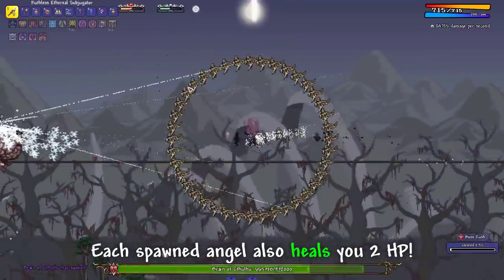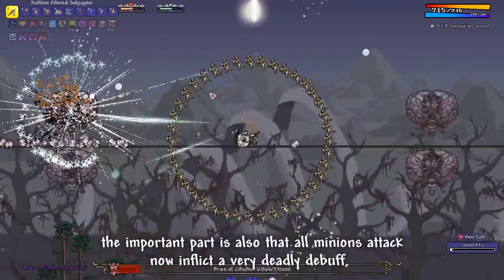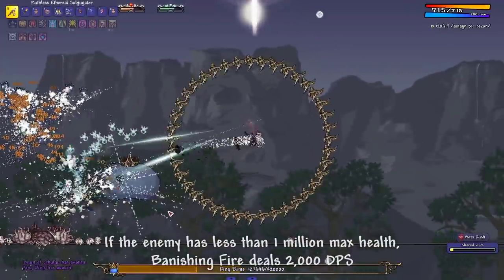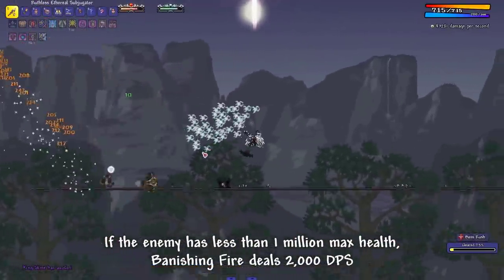Each spawned Archangel also heals you for 2 HP. The important part is also that all minions' attacks now inflict a very deadly debuff called Banishing Fire to enemies. If the enemy has less than 1 million max health, Banishing Fire deals 2,000 damage per second.